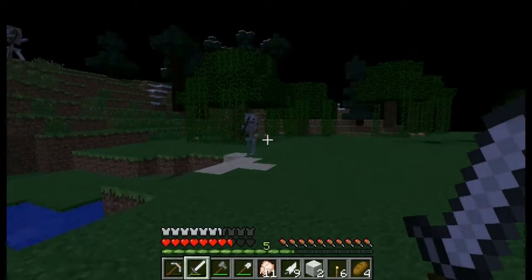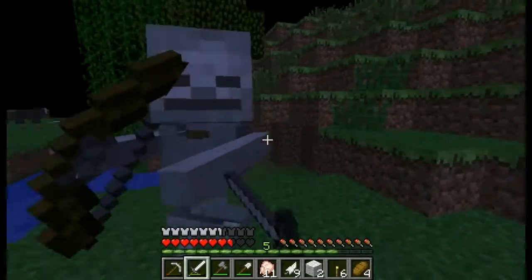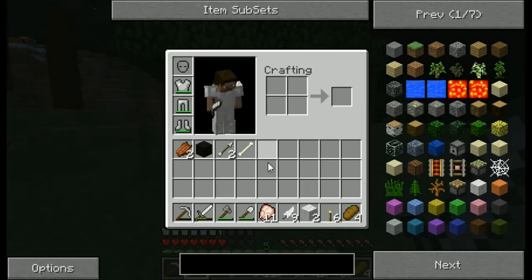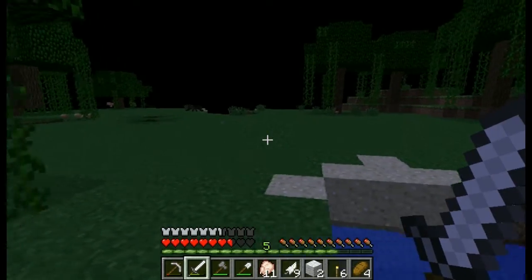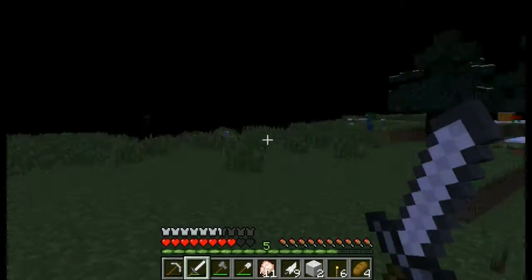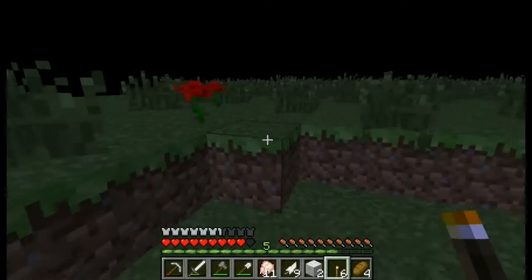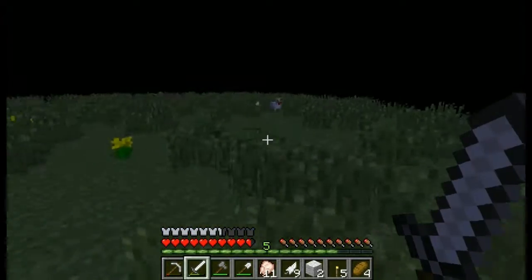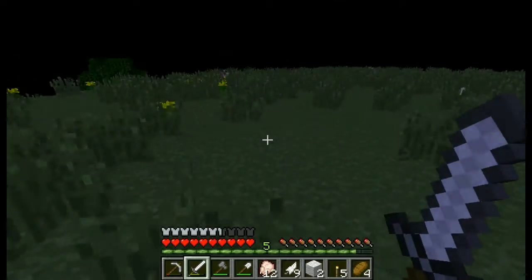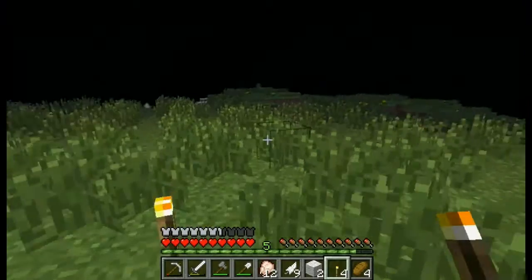A skeleton! There's another one right there behind him — you can die. Did you just give me a bow? That'd be awesome. No, just gave me arrows. Boom! From that way — there we go, I see the torch now. We'll place the torch right there and keep going this way.